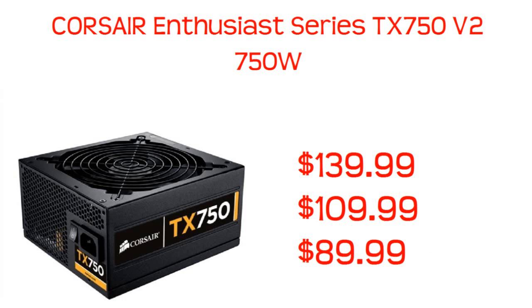Now let's go to the power supply. This is the Corsair TX750 V2, a 750-watt power supply — really great by Corsair, like most of our parts including the RAM, SSD, and CPU cooler. The original price is $139.99, the sale price is $109, and with rebates it comes down to $89, which is what we're counting. If the sale ends and it goes back to $139, I'd recommend grabbing an 850-watt Corsair instead, which is around $120.